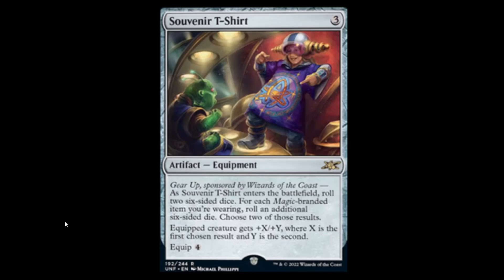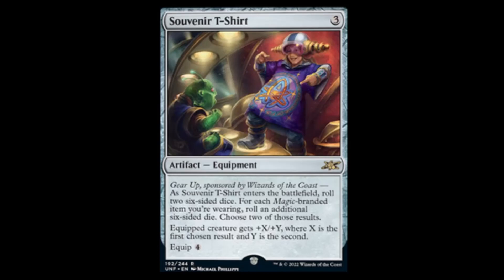As Souvenir T-Shirt enters the battlefield, you roll two six-sided dice. For each Magic-branded item you're wearing, roll an additional six-sided die. Choose two of those results — equipped creature gets plus X, plus Y where X is the first chosen result and Y is the second. Get your game on, boys — wear your stuff when you're playing this card. Next we have Trapeze Artist: one white for a 2/1 flyer — that seems pretty good. Trapeze Artist enters the battlefield by being flipped from a height of at least one foot; if it lands face down or didn't turn over completely at least one time during the flip, return it to its owner's hand. At least it doesn't die.